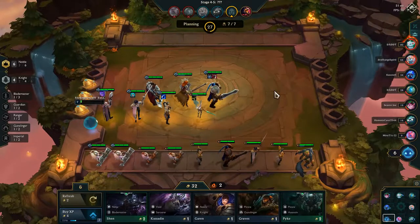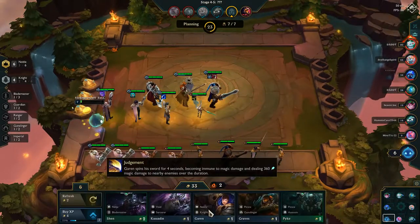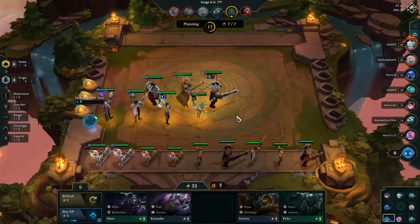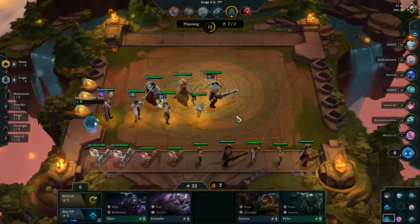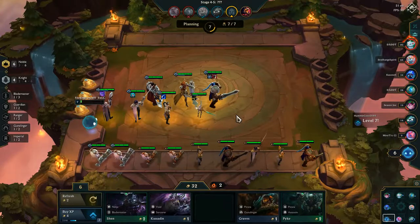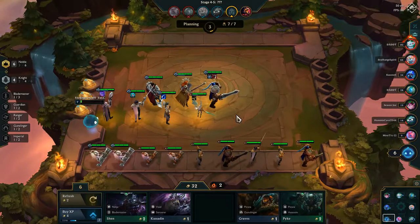Number four: Knights — one of the best side comps in my opinion. You only need two of them and all of your team gets damage blocked. With two you get 15 blocked, with four you get 35, and with six you get 65. As a side comp this works really well because your whole team gets a certain amount of damage blocked.